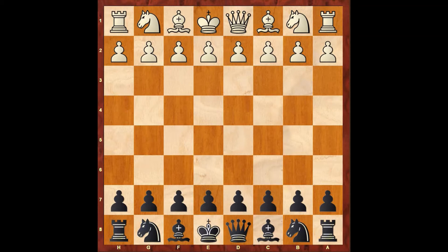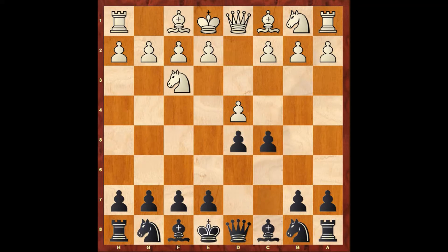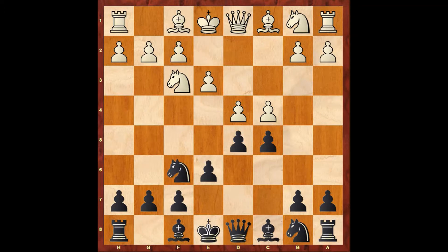Nimzovich had the white pieces and opens up with d4. Taras plays d5. Now Nimzovich plays knight to f3, developing the piece. Taras plays c5. Now white plays c4. Taras continued with e6, so Zigbet Taras is playing his own Taras defense. Now white continues with e3. Black plays knight to f6, developing the piece.